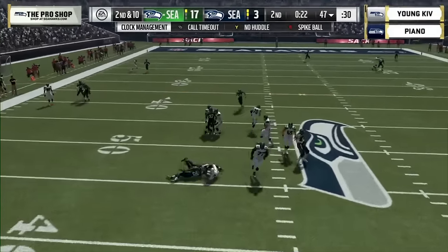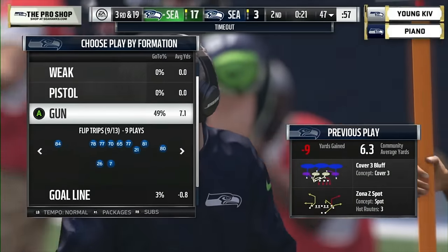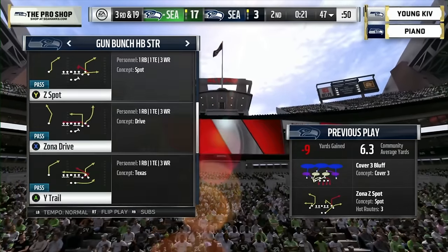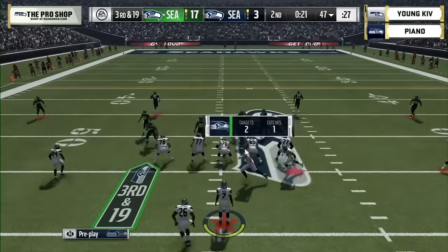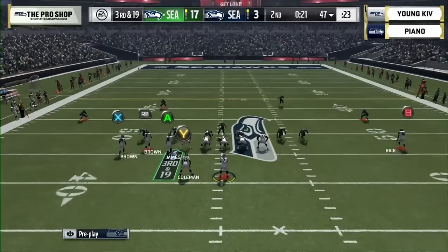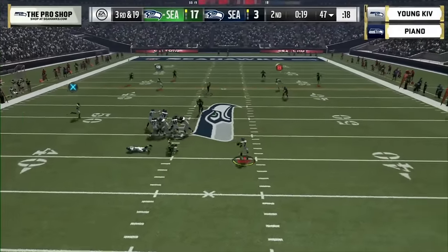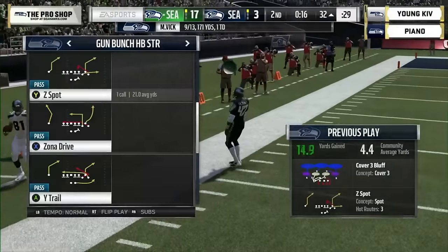Vick looking back — brought down and sacked! Piano needed that desperately, down 17 to three with 21 seconds left in the first half. Third and 19 for young Kev. He reaches into the playbook, goes trips to the left, motions back to the left. One receiver on the right, Vick in the gun. Vick with plenty of space — what a dart to the left side! He hits Tim Brown, and it's first and ten!